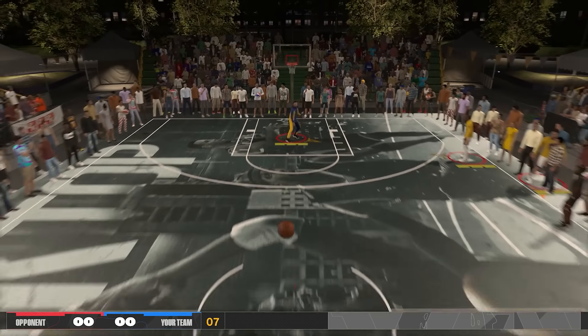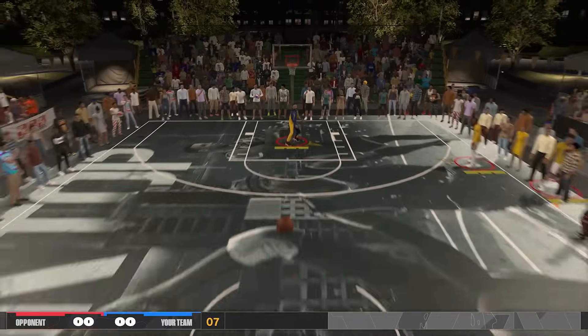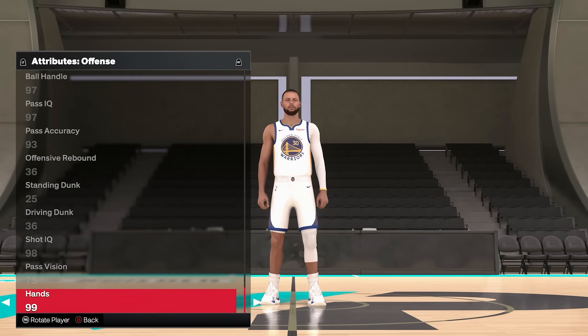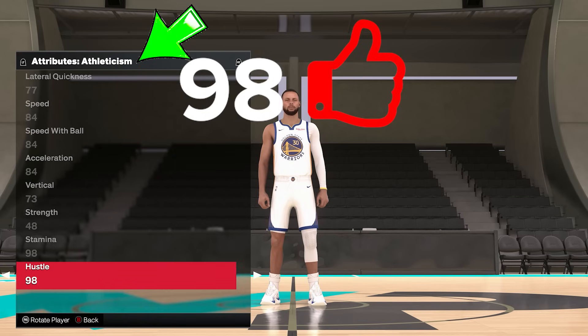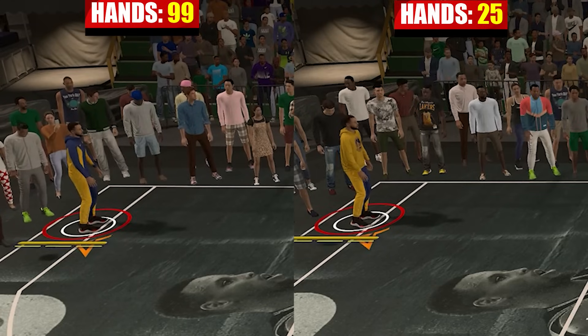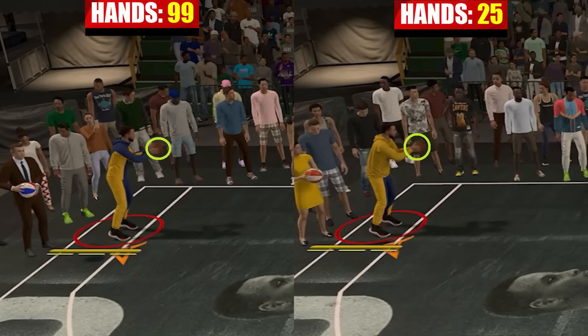You might ask: does it help on defense — maybe it increases your steal chances? I haven't tested that part, but I'm pretty positive it doesn't affect it. If you look here, you can notice that hand rating is on the offensive side of things. Usually if a stat affects both defense and offense, 2K puts it in the athleticism section. So basically, your hand rating is like the old glue hands badge — everything hands does is what glue hands badge covered way back in 2K22.